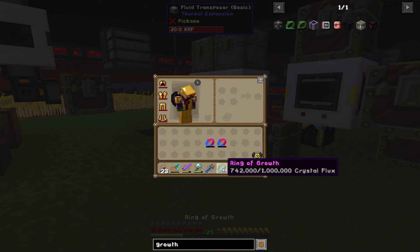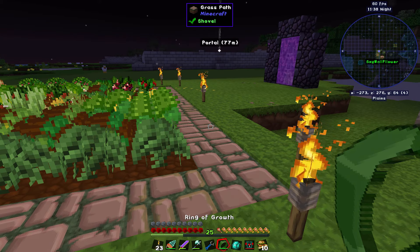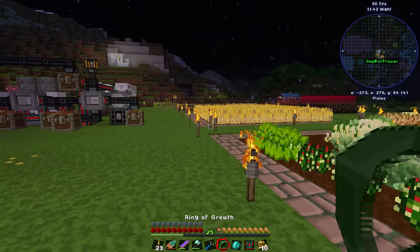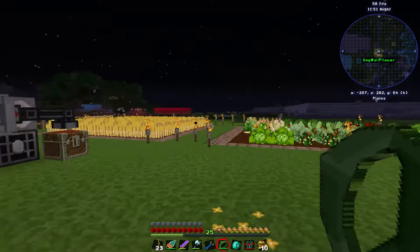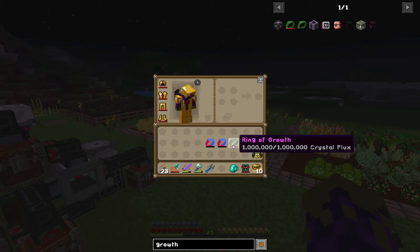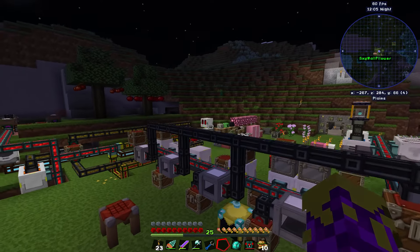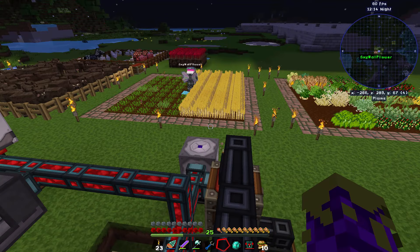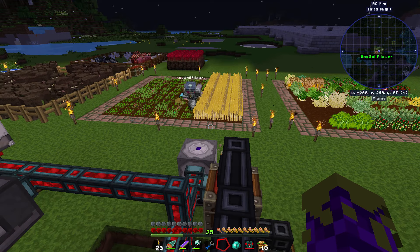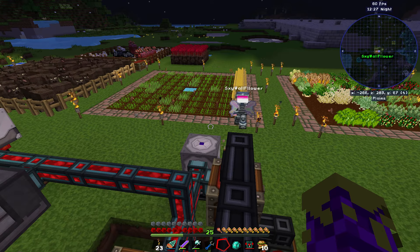I think the only way it charges is if it's in my hand. We've got the ring now. If we go over here and turn it on — do you want to harvest the wheat? — we'll see what it does. Let's take this out. If we put the bauble in here it will automatically get charged up with our lovely battery, and the wireless charger is charging the battery, so it's all good. Let's give the ring of growth a little test — I'm curious to see how good it is.